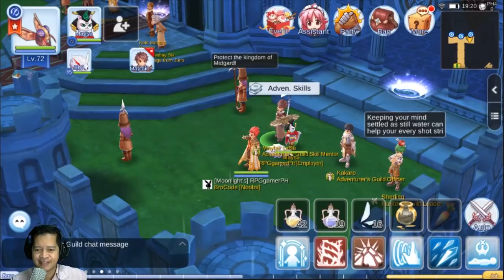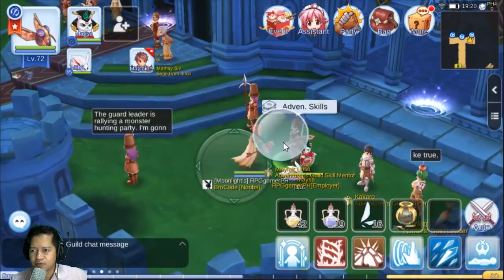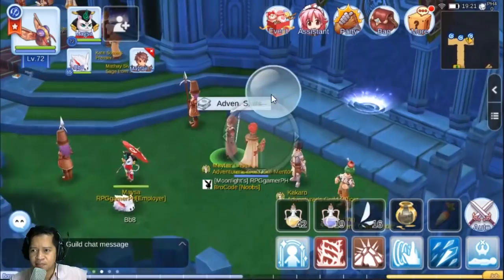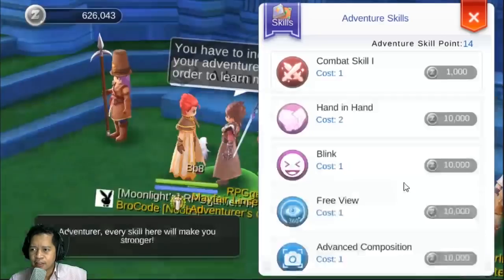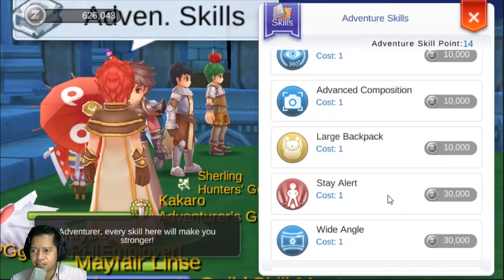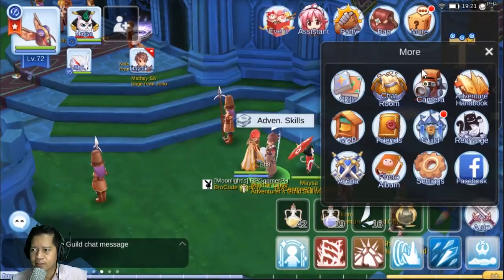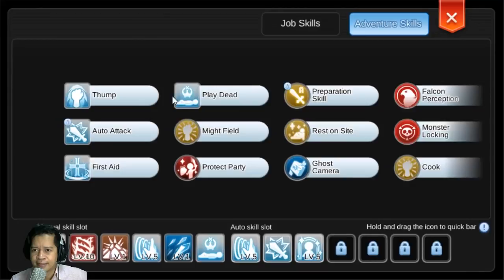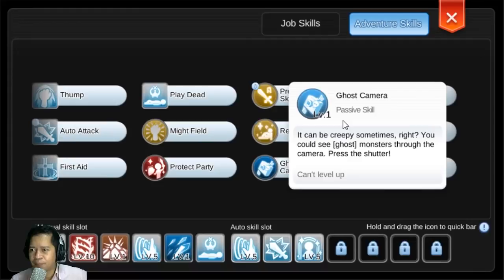First, what you want to do is go to Frontera, the northern part, the part where the adventure skills can be bought. Talk to this guy — Adventure Skills. What you need to do is buy the Ghost Camera skill. I already bought it, so it looks something like this — Adventure Skills, Ghost Camera.